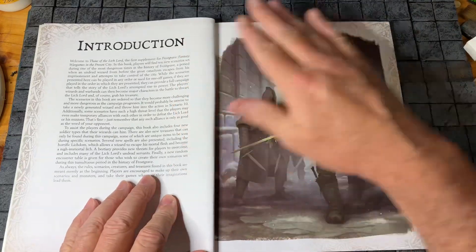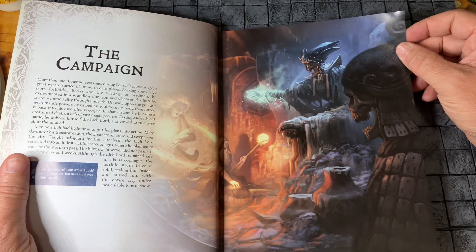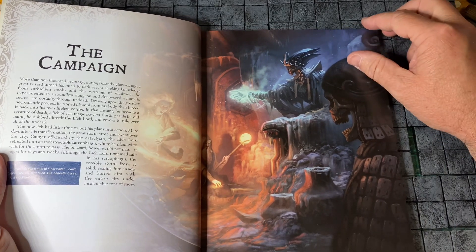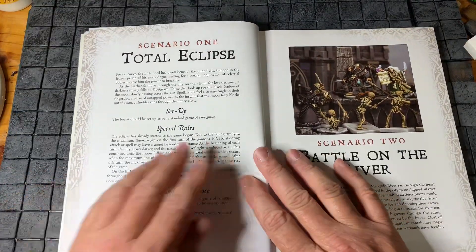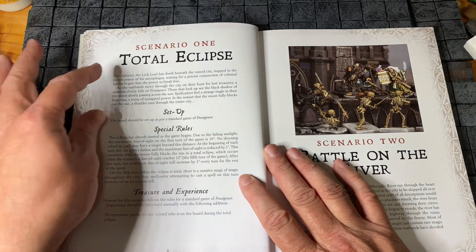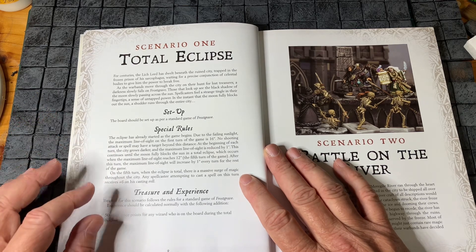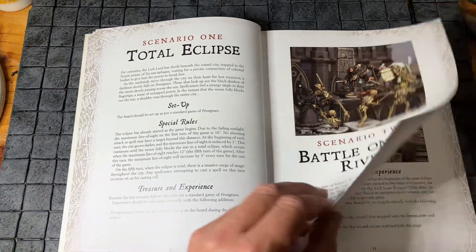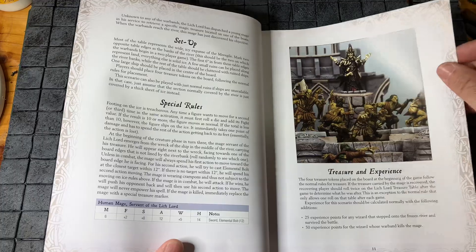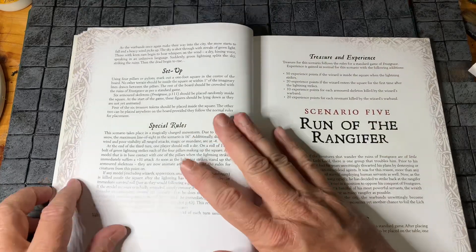I won't go too much into the different scenarios because I don't want to spoil them for everybody. Have a look at some of that artwork — it's just spectacular. Just the first scenario — they all have a similar layout. You get a bit of background, set up, special rules for that scenario, and the detail and treasure and experience that you receive.